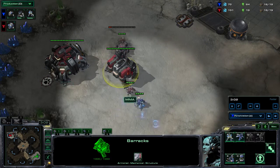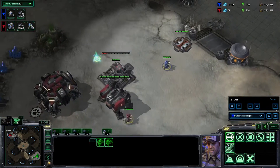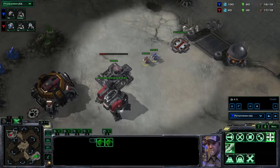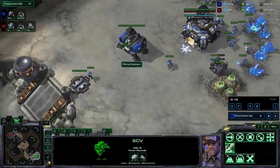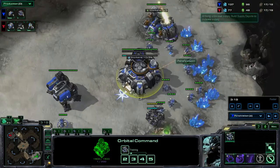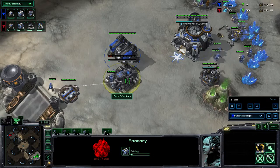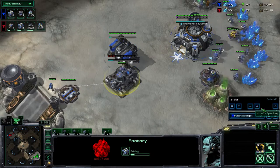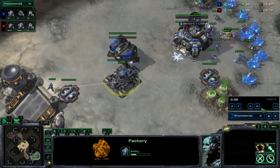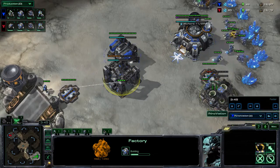Right now he's going to reverse a little, just to prevent MMA from mining with all his SCVs, and then he's going to go back. He's going to cut his marine right there to get his faster factory, like he did on Terraform. So the first change that we're going to see from him will come a little bit later. This just gives us the possibility to check his build again.